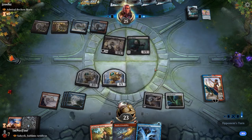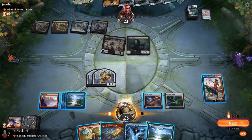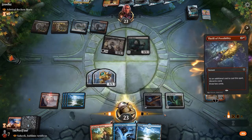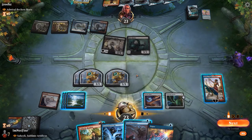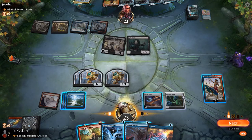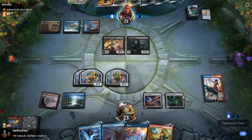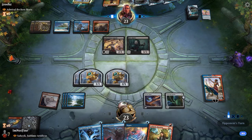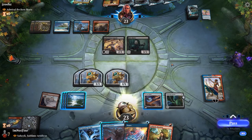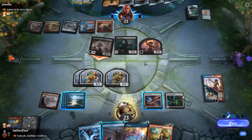Rune Raider — okay. I'll discard the land and fish for something but I won't overextend. Negates, Unsubstantiates — I'd rather hold on to this Cathartic Reunion. With three control pieces we can just wait and flip the Amulet. We draw two more cards next turn and discard those to the Reunion, copying it with the flipped Amulet.